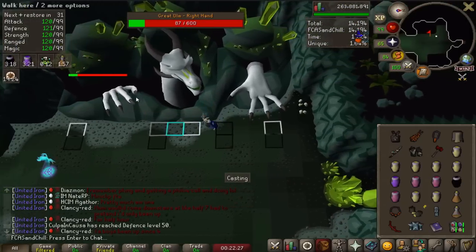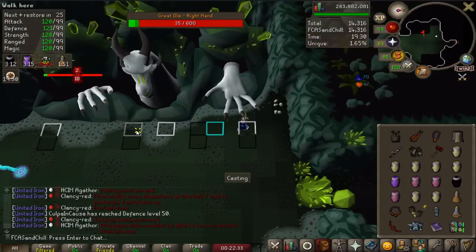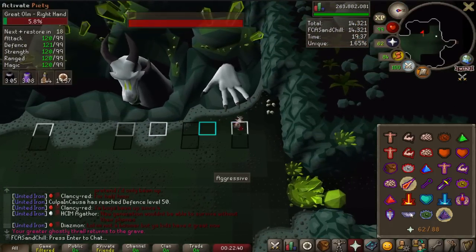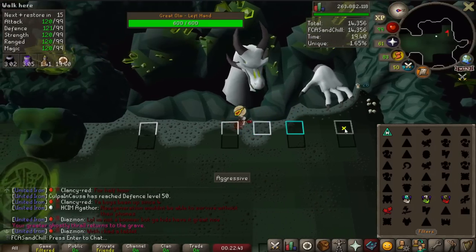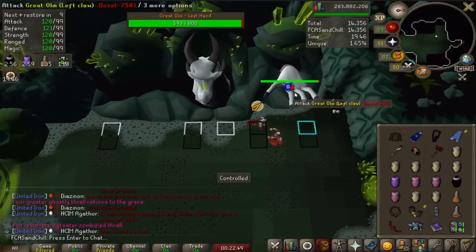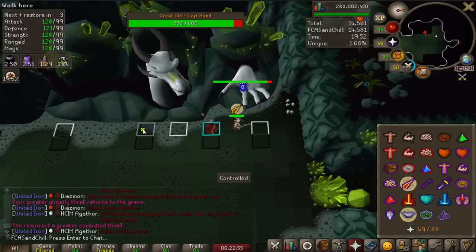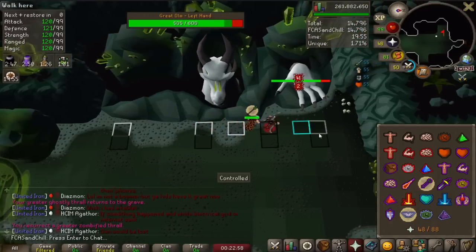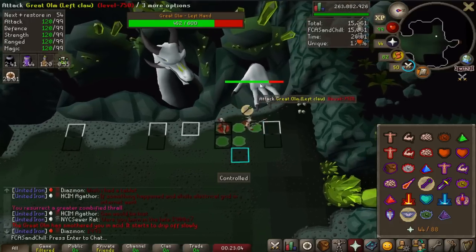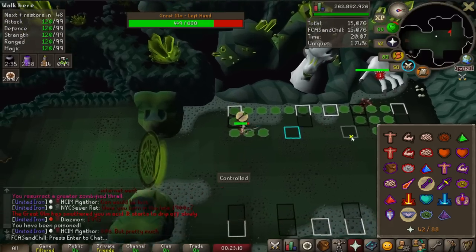I'm using the Thrall here too to get in a little extra damage. The Mage Hand has died, so I'm equipping everything for the Melee Hand. I got my hammer to use the Dragon Warhammer spec on it, and it hit successfully — his defense has been lowered. Now I just run back and forth with my Dragon Hunter Lance doing the four-to-one method, which means I get four attacks in for every one of his attacks. I actually got the acid walk here and I'm not very good at dealing with that yet — it's something I want to get better at.